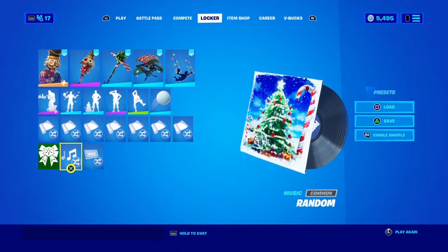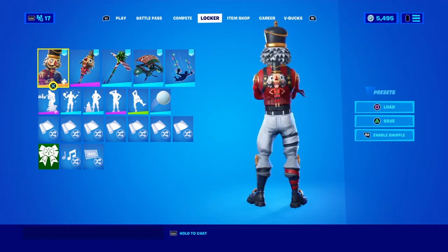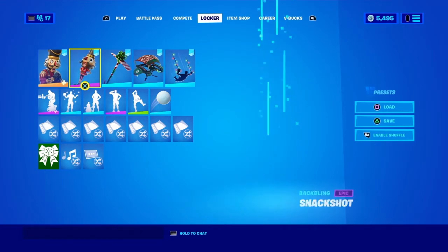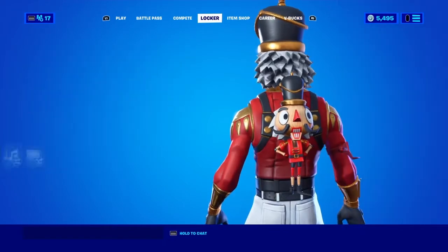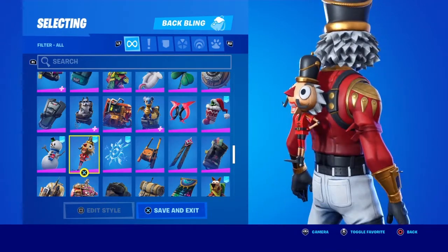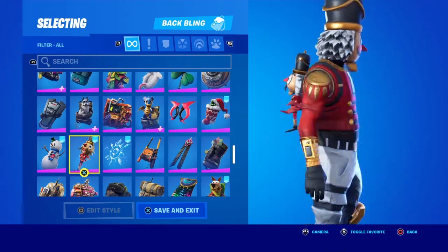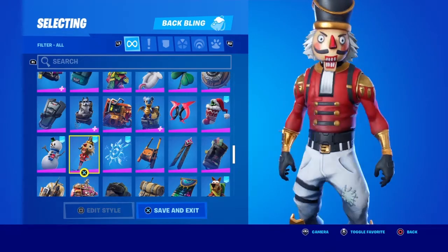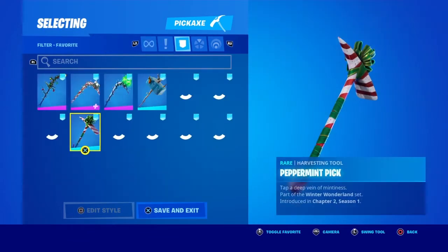We're going to start off with Crack Shot — it's not bad. I use just the normal Crack Shot edit style; there are four of them. I used the Snack Shots back bling because it's from the same set. I know you shouldn't mix and match combos like that, but come on, look at this — it's a perfect combo. For the pickaxe I chose the Peppermint Pick.